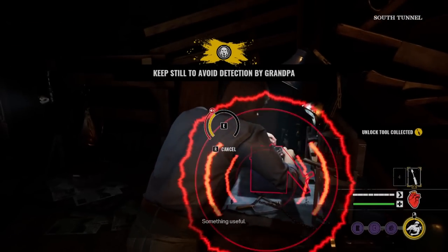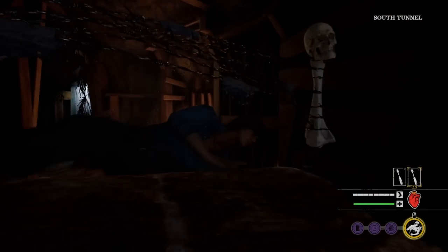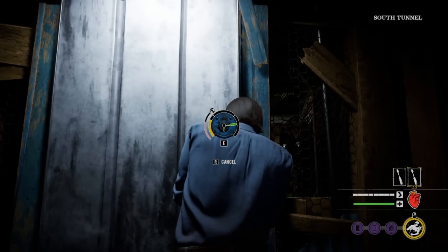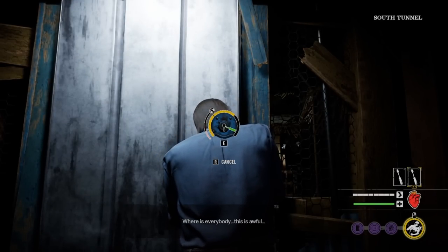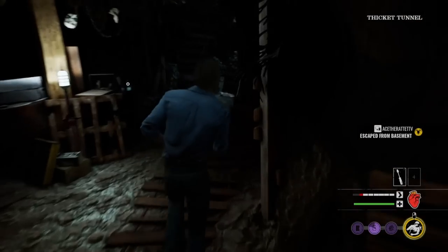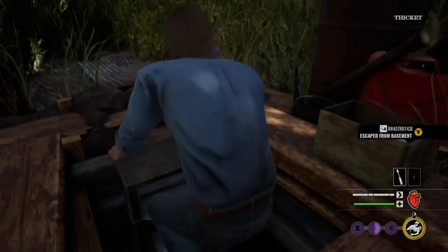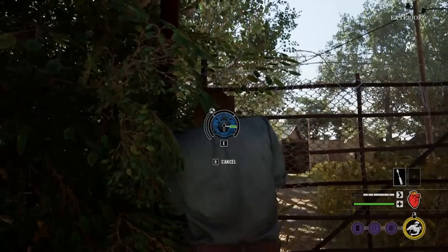So one lock pick to get out of the basement, one to get into the generator area, and one to get out of the house. The best door to open is through south tunnel — open this one right here and it leads you right up next to the gate to the generator area. Open that up and run through — you go up a ladder, so Bubba can't follow you. If Bubba is chasing you and you can get up this ladder, you're safe. Avoid the chicken if you can, then lock pick your way into the generator area.